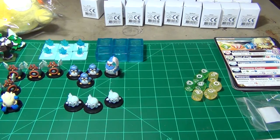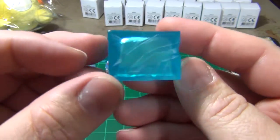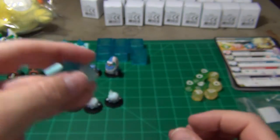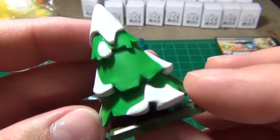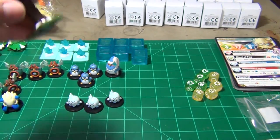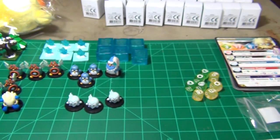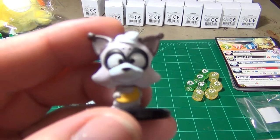We have some of the terrain that came along with it. We have a little resin ice cube — we got six of those with the Kickstarter. We have a little geyser, and we got six of those. We have the snow tree and we got three of those in the resin set. We also have a dead tree here with snow on it.